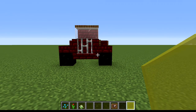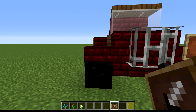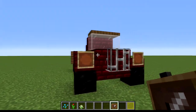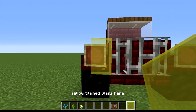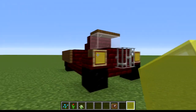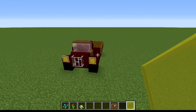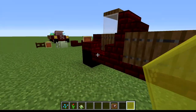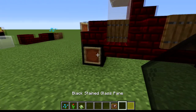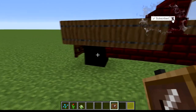Start back in the front and place on top of the half slab that is above the coal tires. Place item frames with yellow stained glass panes inside — that gives us the look of a headlight. Then on all tires, place your black stained glass inside item frames, which acts as your rims.